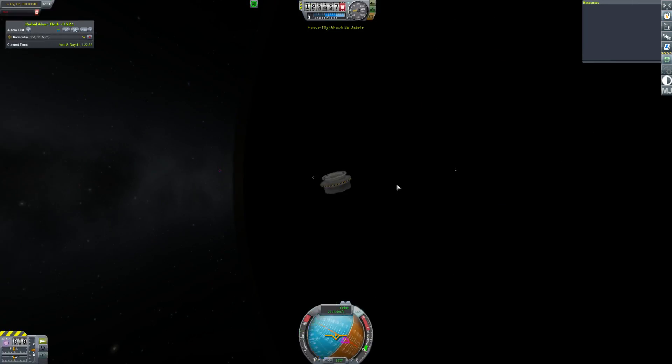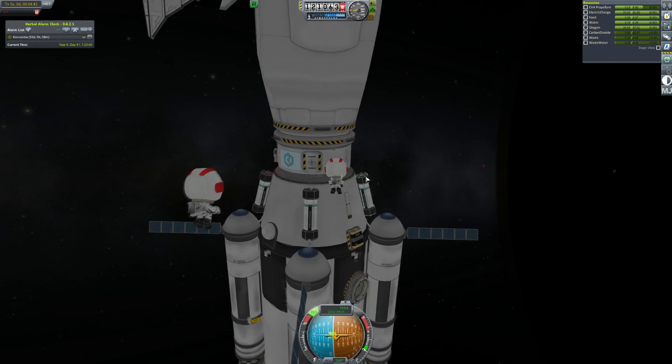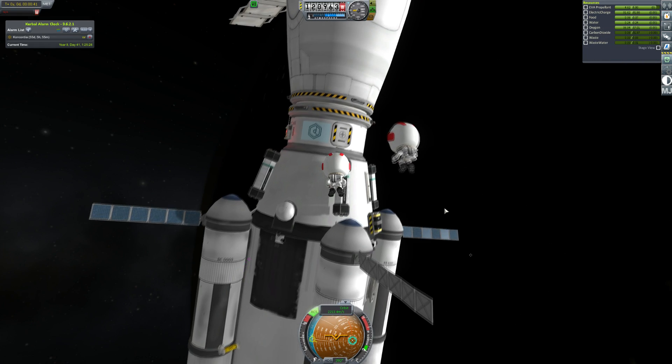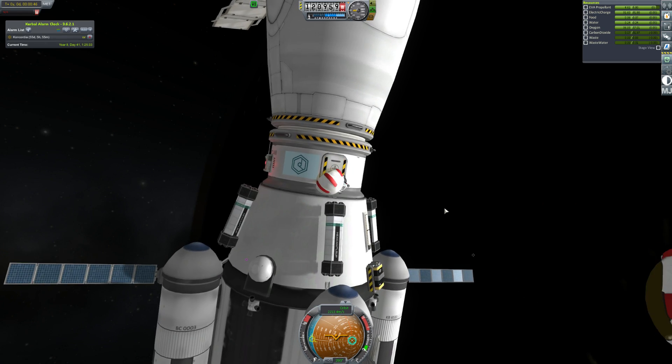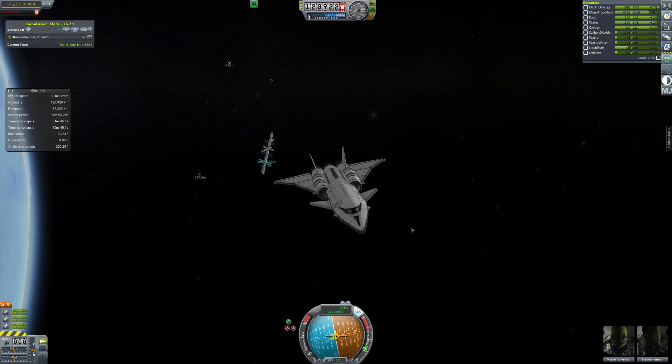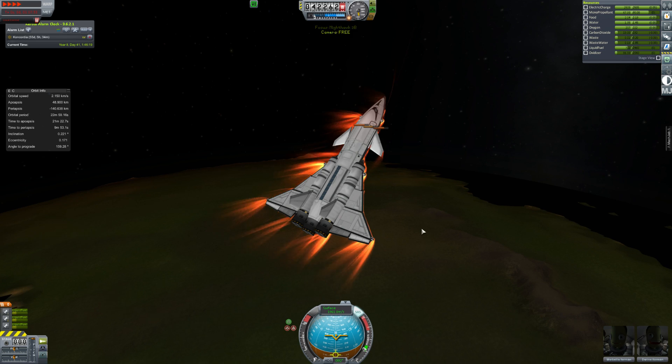Hopefully getting them going nice and fast so that they'll come and destroy the station one day - well, hopefully not. Then we switch out the crew, get a couple of Kerbals out, put a couple of Kerbals in, and all is good. We load up the SSTO and head off, leaving Odin station behind us, going home, because these Kerbals have been in space for a very long time doing fuel shuttling - they don't actually do the mining.